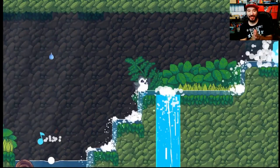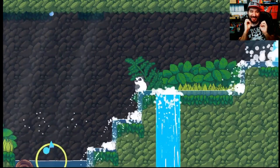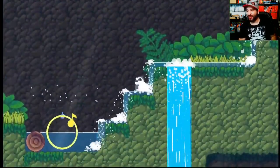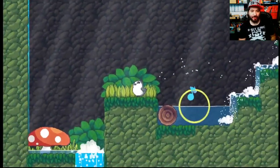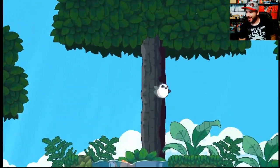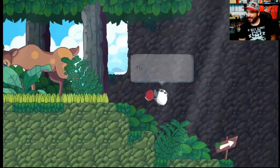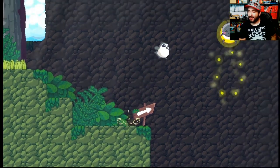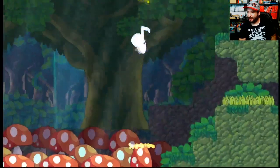Hey guys, how's it going? It's 8-bit Eric. Today we're gonna check out Songbird Symphony. This game surprised the hell out of me — I was playing it all day and loved it so much that I started a new game just to show you guys the early parts. It's about a little bird named Burb, a fat little bird, and early on you find out you were adopted after hatching. Your main quest is to find out who you are and where you're from — you're like a cute little fat orphan bird.